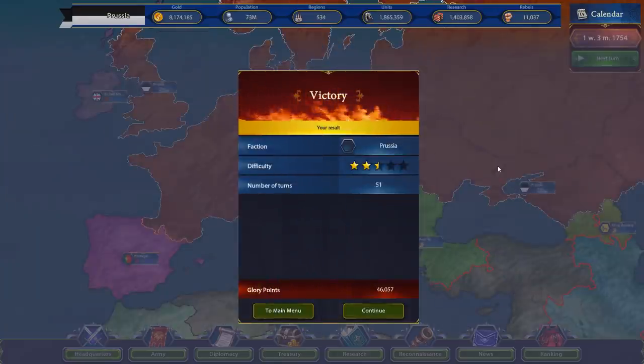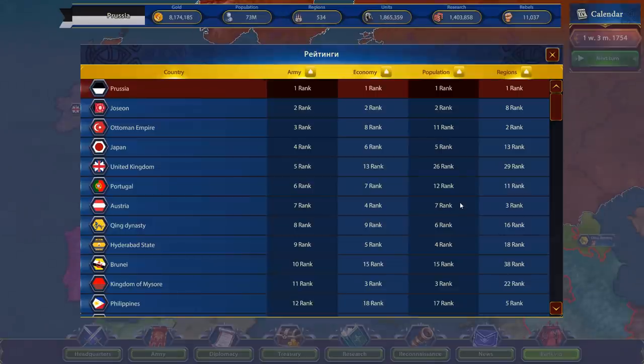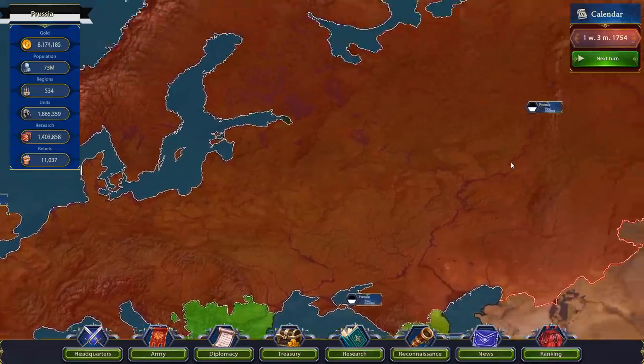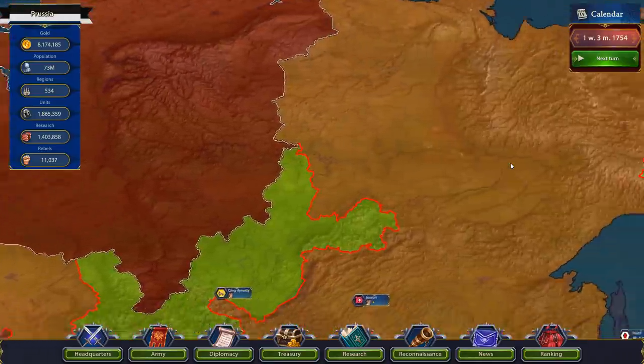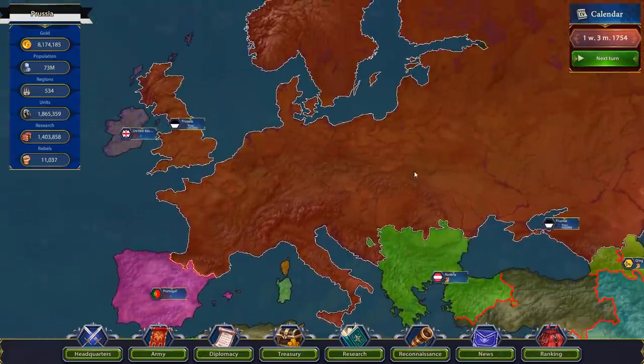Once you get to about 50 turns into the game, it gives you a little screen telling you if you quote unquote won or not — but you can continue. I'm going to say this is actually more of the halfway point of the game, because you can continue for another 50 turns or so. Let's take a look at the rankings — by a long shot, all across the board, we are ranking number one. Nobody even comes remotely close. But I'm not done yet — we haven't even gotten to the freaking Pacific Ocean. If I can't even get to the Pacific, what kind of empire am I?